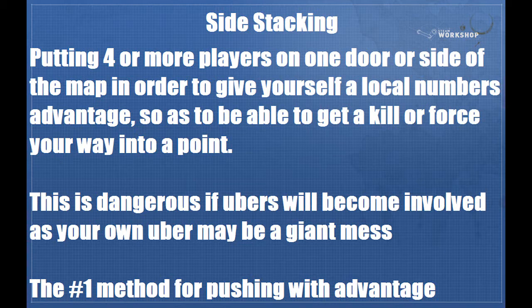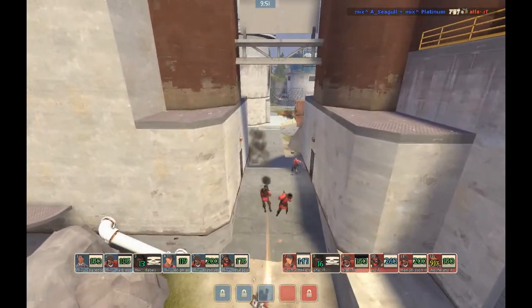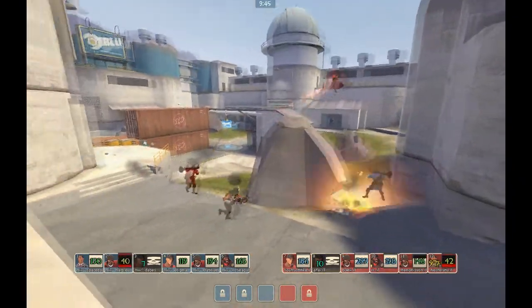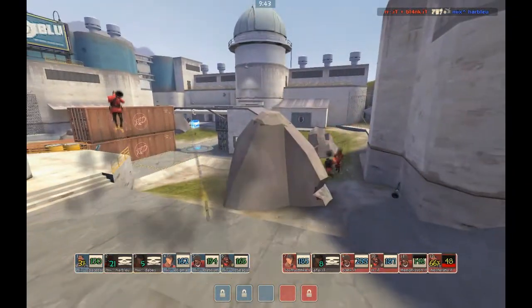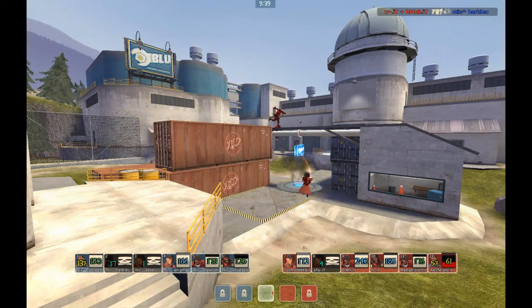This is, however, the number one method of pushing when you have an uber advantage, because it lets you heal players who have things loaded, maximizing your damage potential and your uber's ability to block damage. This is an example of the Mad Men doing a side stacking push where they throw four people through choke. Ideally Alpha wouldn't have died and their uber wouldn't have gotten popped, but things happen and they do get mid — a classic example of how side stacking gets you points.